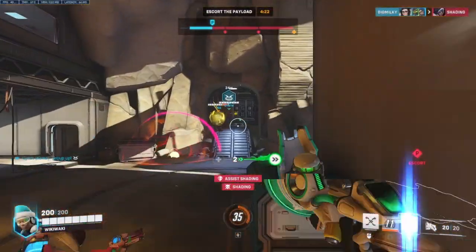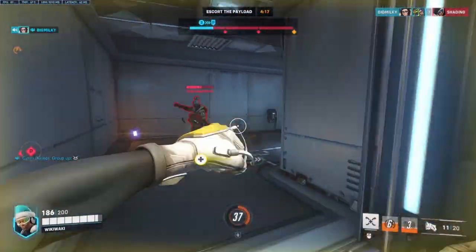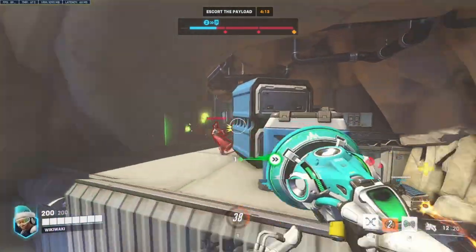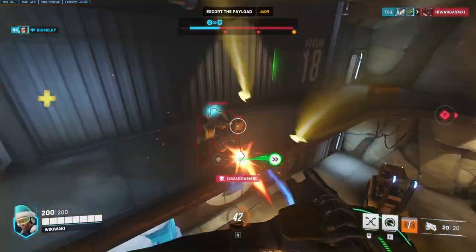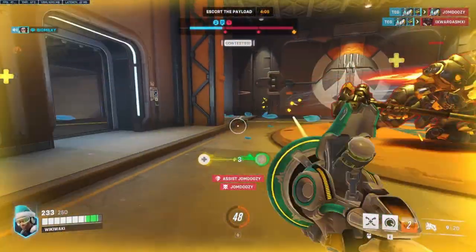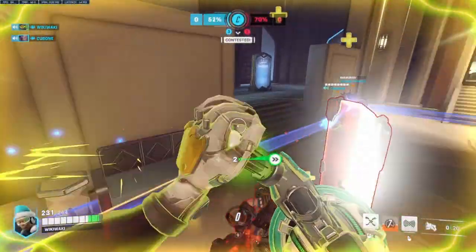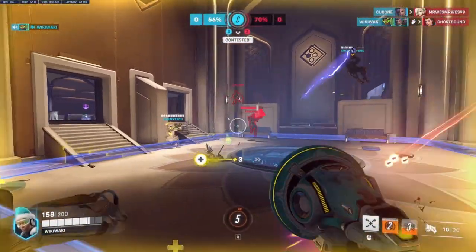Lucio can enable an engagement or disengagement better than any other support. His aura suits him best towards rush and dive comps, particularly benefiting aggressive close-range tanks such as Reinhardt, Winston, or Junker Queen, letting them close the gap on hard-to-reach poke enemies and deal massive damage. His speed and healing aura work best when boosting your entire team, allowing for a sustained brawl with its AoE healing that requires no aim, or an aggressive engagement using its speed aura to chase down weakened targets.